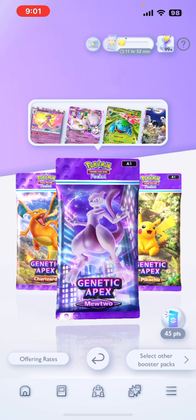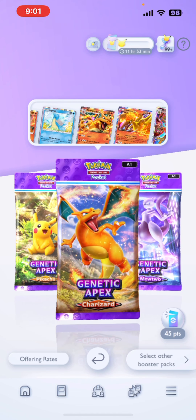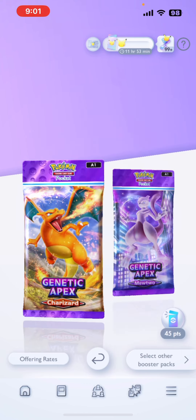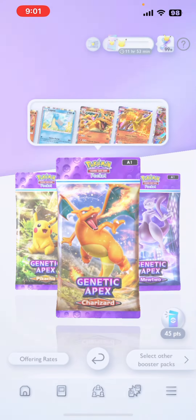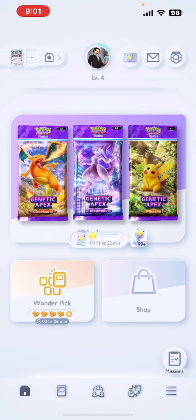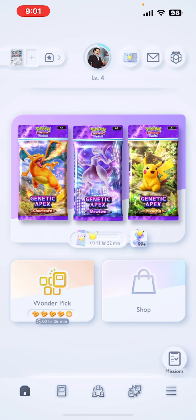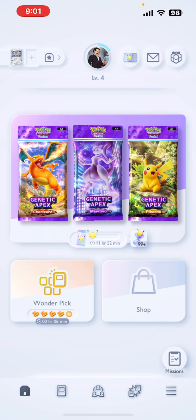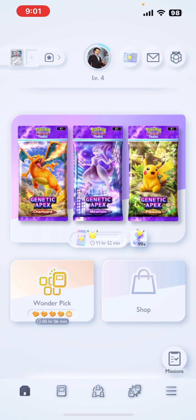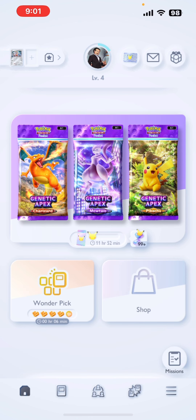We get to open a free pack! Basically the whole idea with this game is every day you can open one free pack out of these boosters. There's only one different booster or expansion right now and that's the Genetic Apex. They'll probably add more over time. This right here is kind of your interface — you got your Wonder Pick, the shop, and up top is where you open your cards.